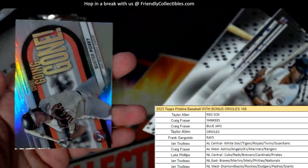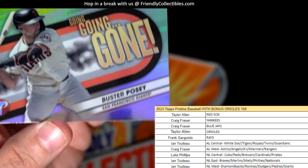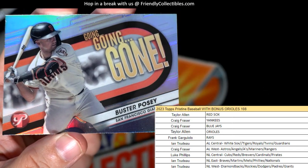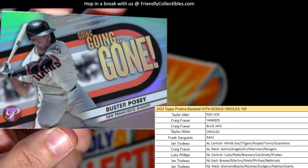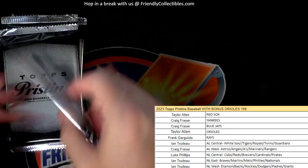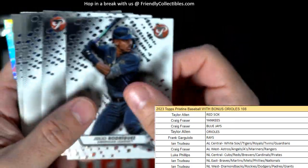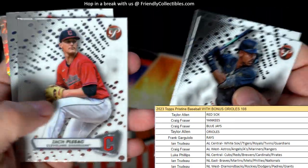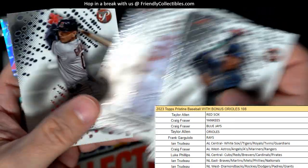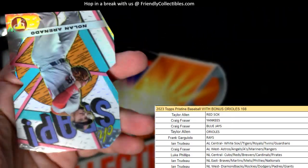Kyle Schwarber. All right, so we've got a Going Going Gone Buster Posey right there for the Giants — NT, that one's coming out to you. Buster Posey. And I see we've got a Going Going Gone die cut — oh snap die cut here at the end of the packs, and these are one per box.